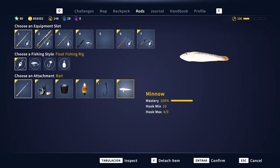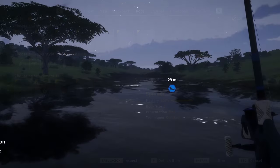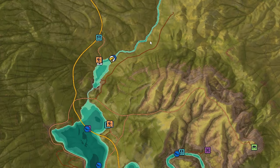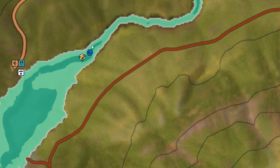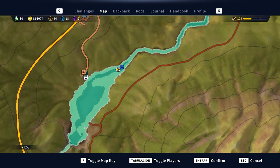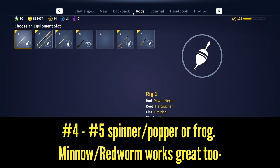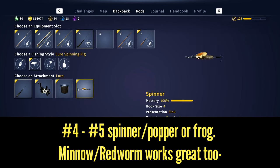We caught this one on a size 1 minnow, but about 95% of the time I was using a number 5 spinner, which works great for these guys and is going to let you catch everything from bronze to diamond. I'll show you the location right here — essentially this area on this river mouth. Most of the diamonds seem to spawn where I have this marker or very close to it, but they can also spawn all around this area. I recommend parking your boat exactly where I am and using a number 5 spinner, which is for bronze and better in the case of the smallmouth yellowfish.